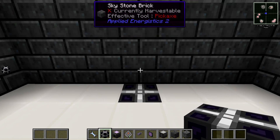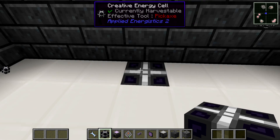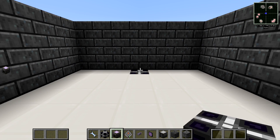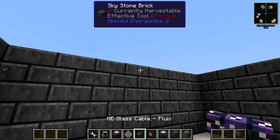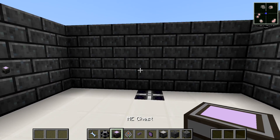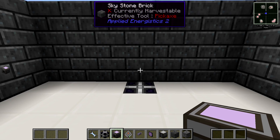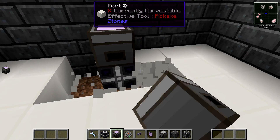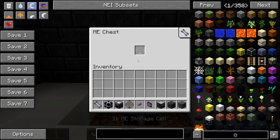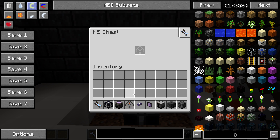To build your absolute first storage network, you're going to need a source of power. RF is fine — Thermal Expansion or Ender IO work. AE2 actually comes with their own energy cells. First of all, power. Then craft yourself an ME Chest and put that next to the power source. If you right-click it, you'll see a slot for a storage cell.